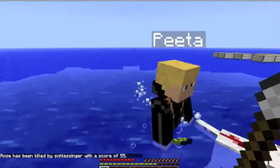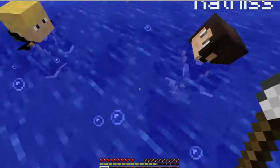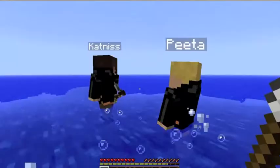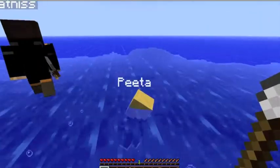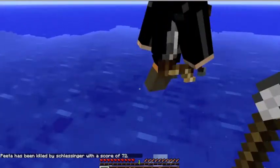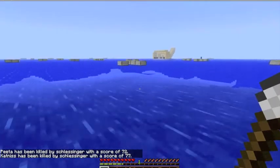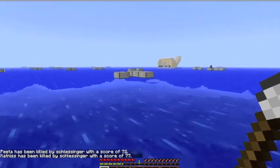If you destroy the night lock tree leaves, you kill yourself. As you can see, Peter has night lock in his hand - that's actually a wolf mutation nearby, it just looks like a dog. But Peter has night lock, and if you eat night lock like in the actual movie and book, you will die.